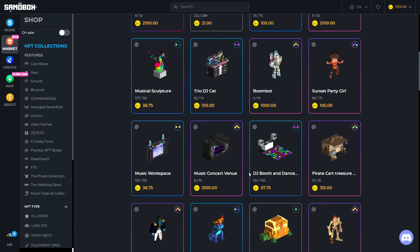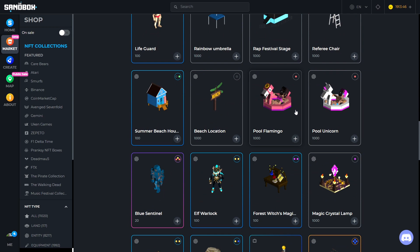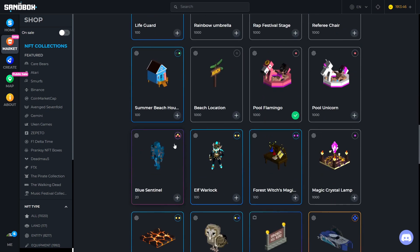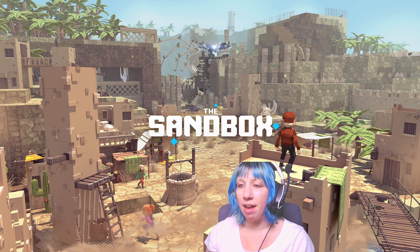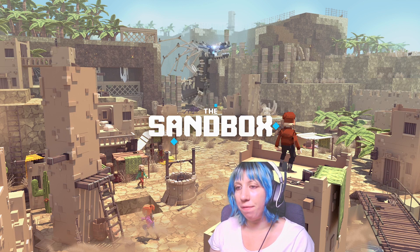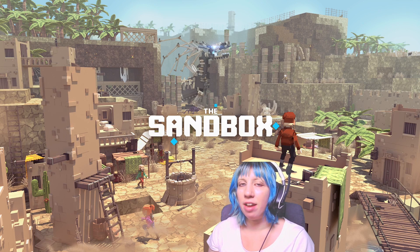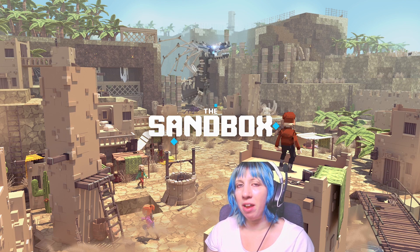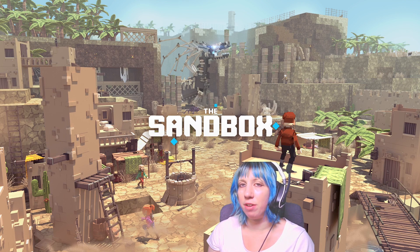These people can upload voxel assets made within VoxEdit to the in-game marketplace. Not all assets in the marketplace are NFTs — if they don't have a SAND price allocated, you can click the little plus sign and it'll add it to your inventory for use in game experiences. However, if an artist makes it an NFT and you haven't purchased it, you won't be able to use it in experiences uploaded to the metaverse.